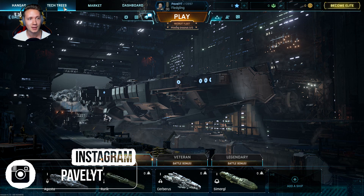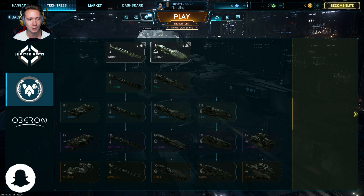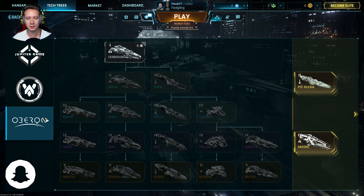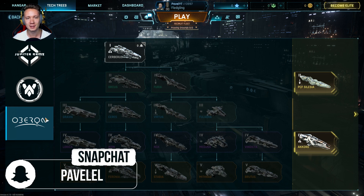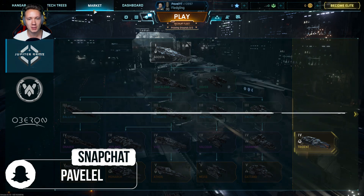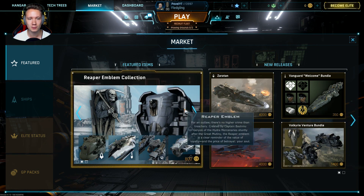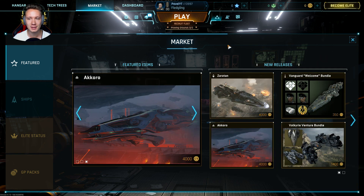It's a very nice thing. We have here three categories: Jupiter Arms, Acula, and Oberon — which are different types of ship factions. We are going to unlock them. We have a market, and you can also use a special neat stat.